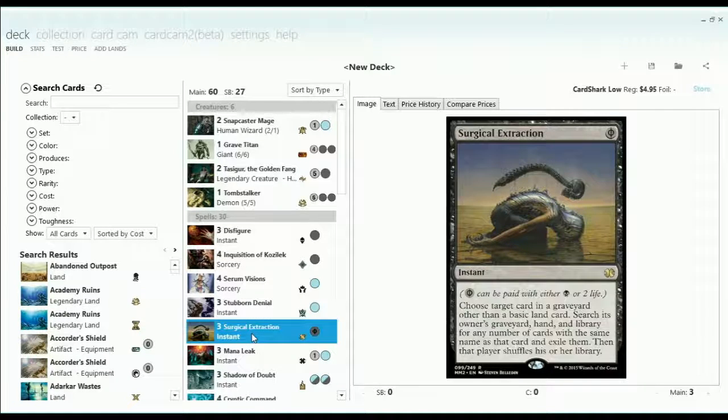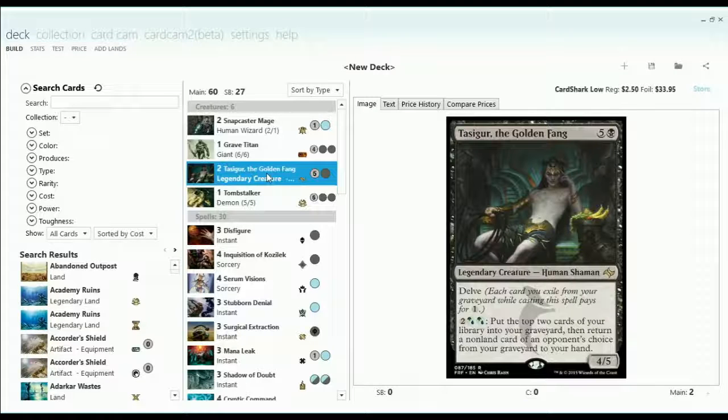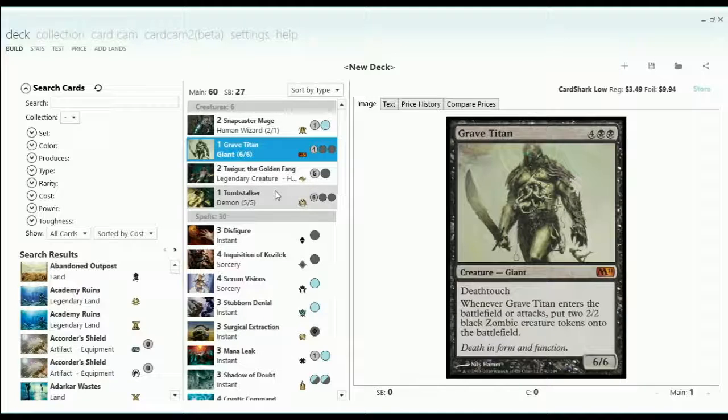I designed this to be kind of an anti-Tron deck, and while it did a wonderful job of keeping Tron off of their Tron — permanently and completely — it didn't have a lot of follow-up to put pressure on the opponent. By the time I did, they would be able to start dropping their own cards, at which point I'd be tapping out for a Grave Titan and they'd tap out for a Wurmcoil Engine, which I couldn't counter since I had to tap out for the Grave Titan.